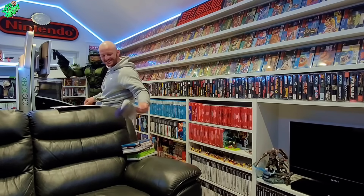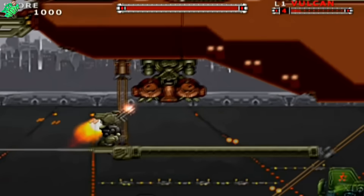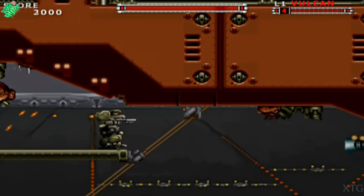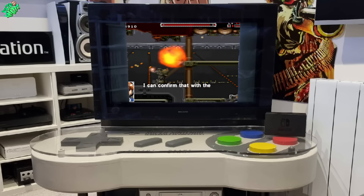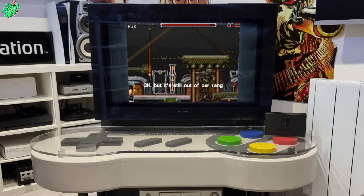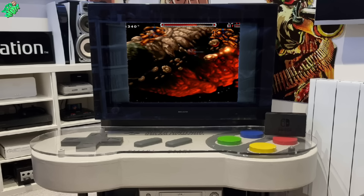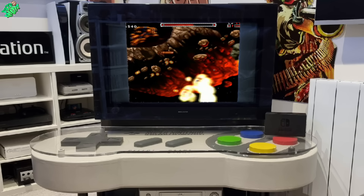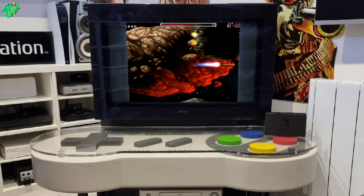Next up is Assault Suits Vulcan — a 2005 re-release on the PlayStation 2 of the Super Nintendo's 1992 mech-suited platformer Cybernator. I'm a huge fan of playing 2D games on what is predominantly a 3D system, and it seems I'm not the only one, because I know firsthand how difficult this game is to find. I had a save search on my CEX app for about two years, got tired of it never coming into stock, and eventually had to go to eBay. There are currently five copies on eBay ranging from 40 to 90 pounds — it's a fun but difficult game, definitely worth picking up.